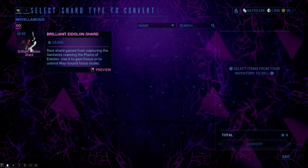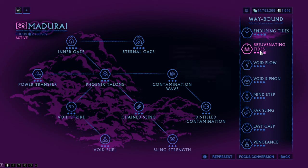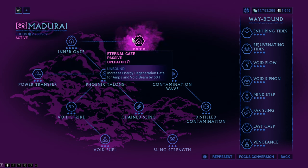The next two abilities require a brilliant Eidolon shard each to max out and are part of the Waybound Ways, the abilities that are always active no matter which school you play as. The Inner Gaze ability increases the amount of energy for the Amp by 40%, basically just more ammo for killing things with the weaponized Void. Eternal Gaze, which comes after Inner Gaze, increases the energy regeneration of the Operator's Amps by 60%, which is amazing for hungry Amps in particular.